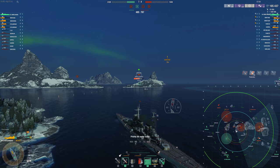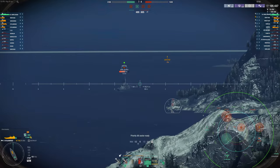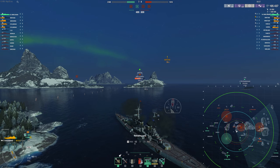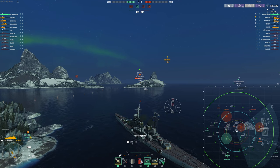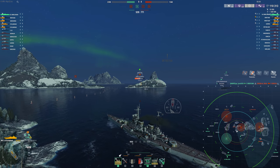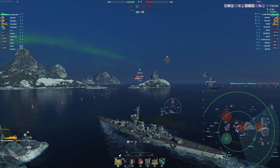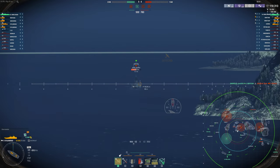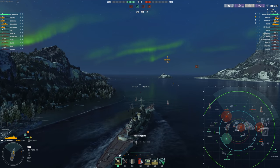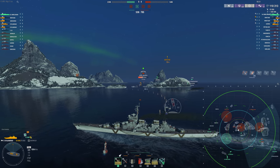The guns of the Stalingrad have always been its strong point — 305mm guns with insane pen, accuracy, and improved pen angles. You'll often see me just shooting AP because you're going to get good damage at almost any angle. Switching to HE isn't always something I'm going to do, but against a battleship being struck by a carrier, we can get some permanent fires potentially. The HE is not bad; it's just that the AP is so good that it's really your bread and butter.